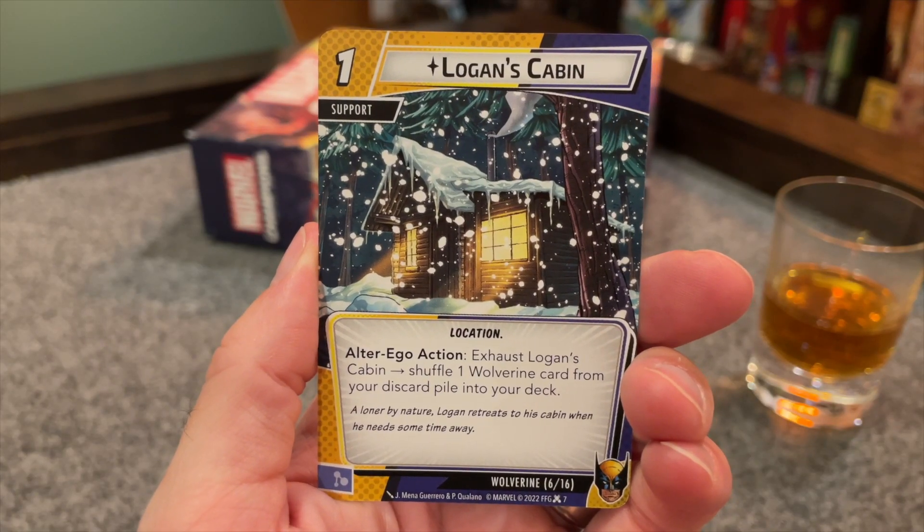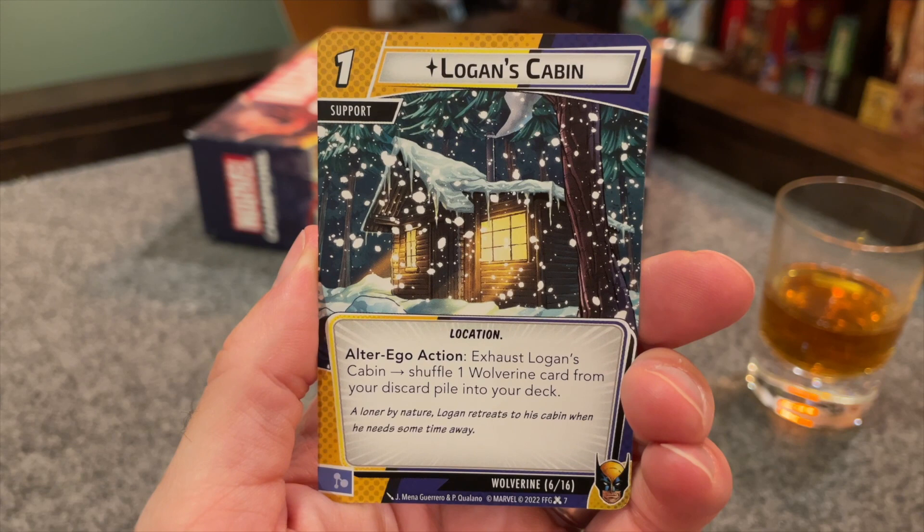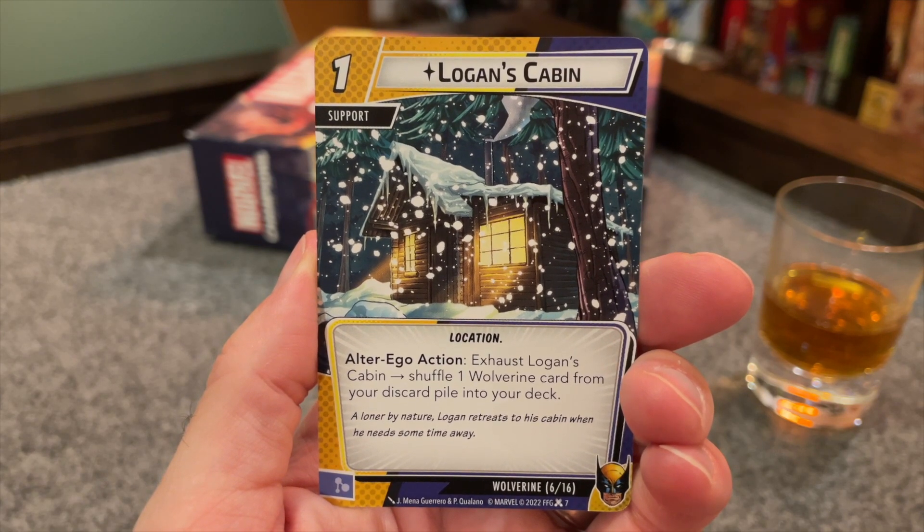Logan's Cabin is a location support which you can exhaust in Alter Ego to shuffle one Wolverine card from your discard pile into your deck. It's a pretty standard, if a little boring, location support. We've seen this style of card in a bunch of other heroes, but that doesn't mean it's not good — you want to see your hero cards more times, so putting them into your deck is great.